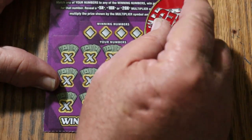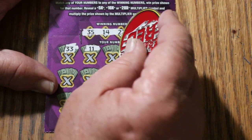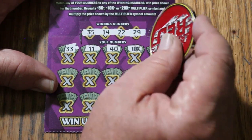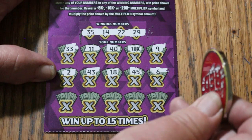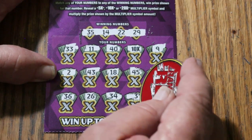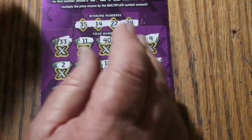Last one — let's see what happens on ticket 49. Winning numbers: 35, 14, 22, and 29. Game numbers: 33, 11, 40 — then a 10 times multiplier! If you're going to have the last ticket win, that multiplier is nice. Then 9, 2, 43 — now I want to see more hits. Nope. 18, 45, 6, 36, 26, 34, 3, and 30. This could have a dollar under it — and it's got the dollar! So it's $10. Keeps this from being a 100% disaster.